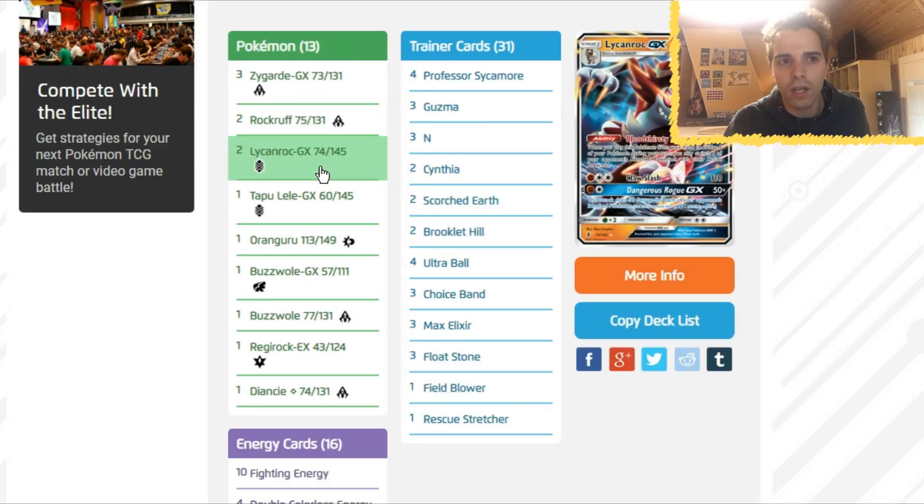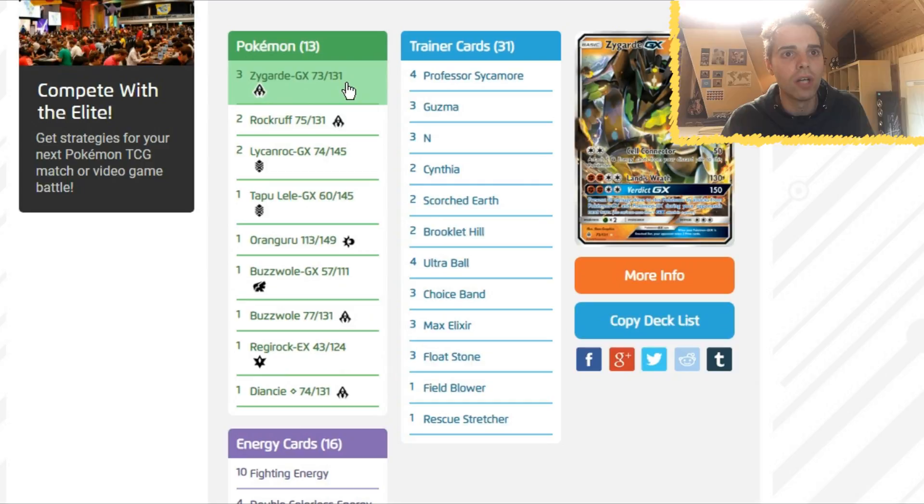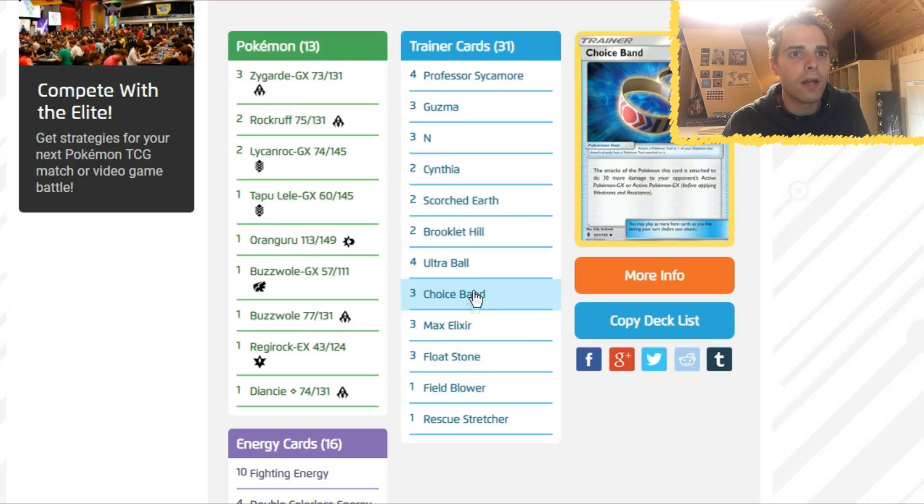We also have Lycanroc in here with its amazing GX move — Dangerous Rogue GX is at your disposal if you haven't used Zygarde's GX move yet. We also have Oranguru to draw cards, Buzzwole GX, Baby Buzzwole, Regirock, and Diancie. Regirock and Diancie are a must in order to hit the numbers — dealing 180 with Choice Band, 210, to dispose of things like Golisopod. Although you're weak to Grass, you can get rid of Golisopod with Verdict GX.